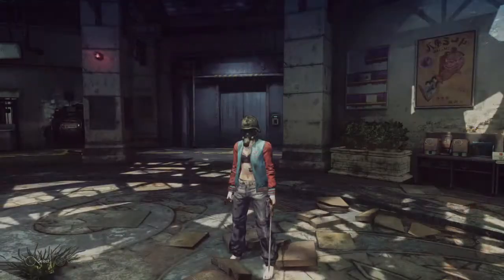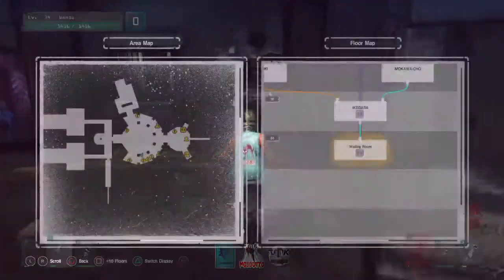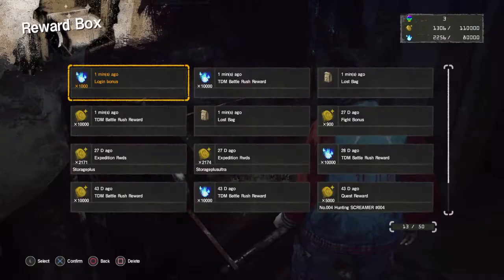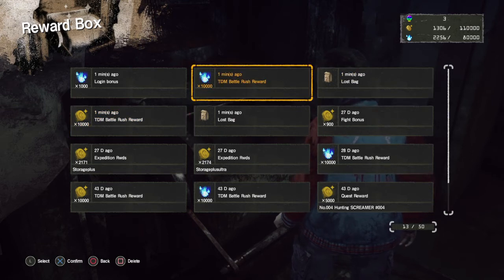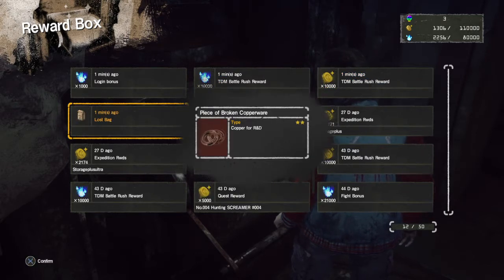There's a new mail — the floors have just reshuffled and reset, so we get a login bonus. We also have a few lost bags from our Tokyo Death Metro. TDM battle rush reward — we get 10,000 spliffium for the weekly TDM battle event. Plus iron scraps and a piece of broken cookware.